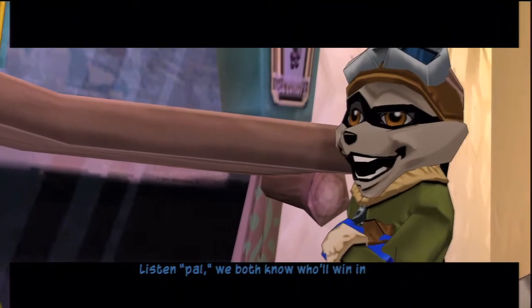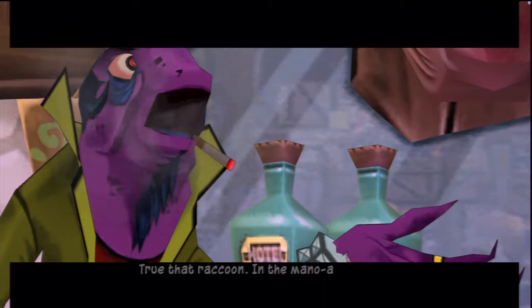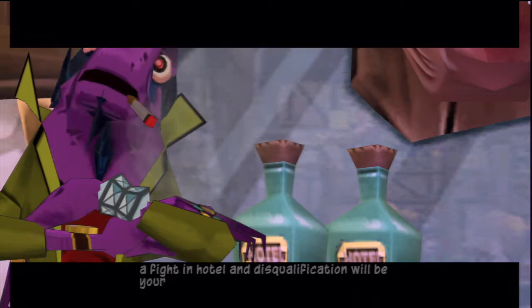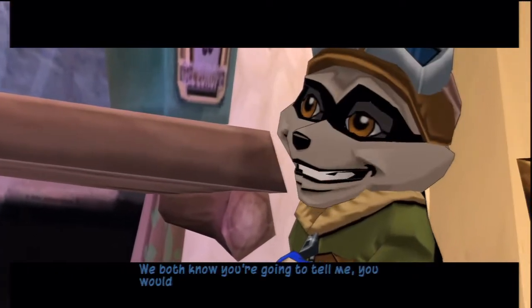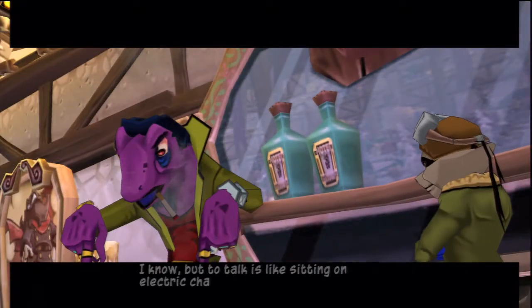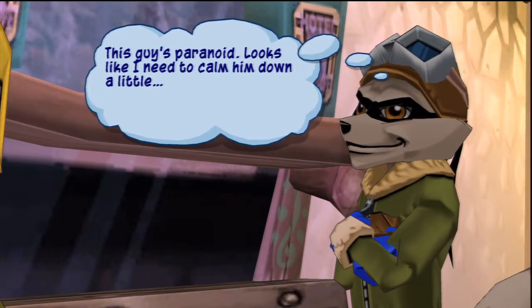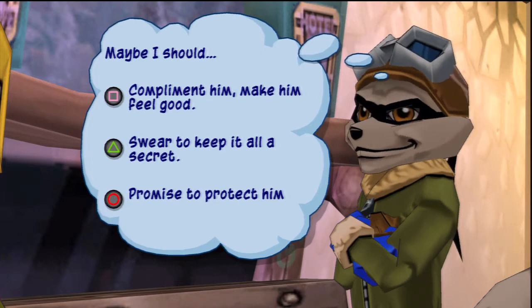Listen, pal — we both know who will win in a fight between the two of us. I'm not looking to start something here, but you know I'll finish it. True. In the mano a mano, you win. But look around, you soft-sock — it's a supersized aviator blowout. Start a fight in the hotel and this qualification will be yours. We both know you're gonna tell me — you wouldn't have bothered showing up if you didn't want to talk. So spill it. I know, but to talk is like sitting on an electric chair. The Baron has eyes and ears and fists. Dimitri will be discovered and the jig is up! This guy's paranoid. Looks like I need to calm him down. Maybe I should compliment him, make him feel good, swear to keep it all secret, or promise to protect him.